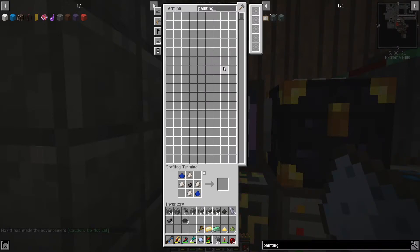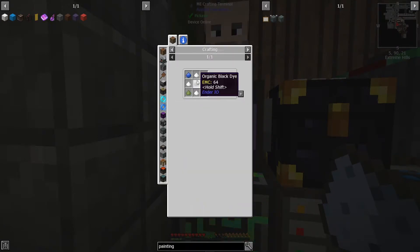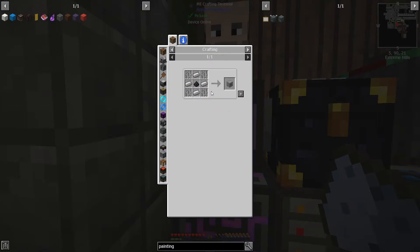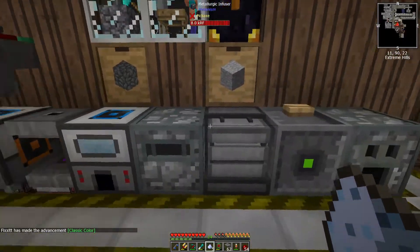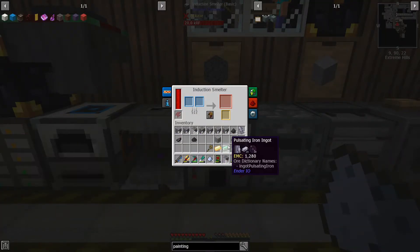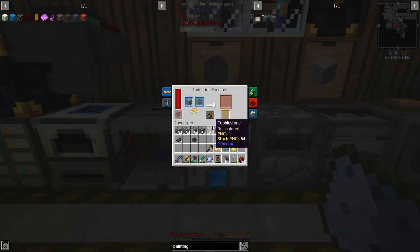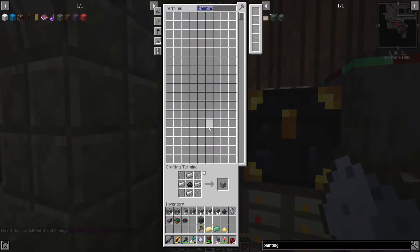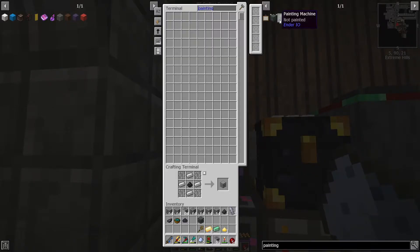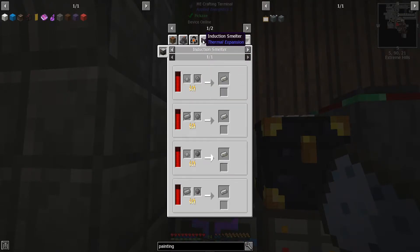I'm getting all kinds of achievements — that's cool. I can make the painting machine now. I just need one more thing: the machine chassis. And to make the actual painting machine you put it in an induction smelter. Wait — no, that's the alloy smelter. This is the induction smelter. So: machine chassis plus alloy smelter — let's go.